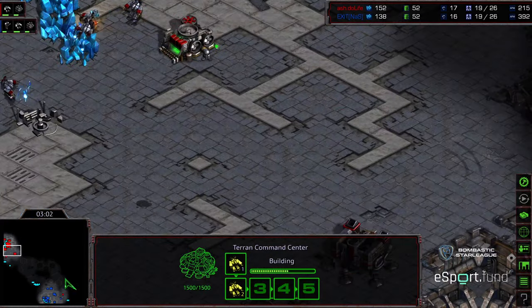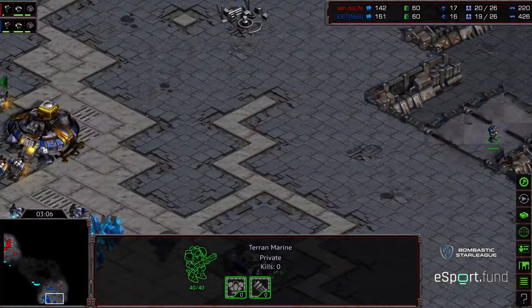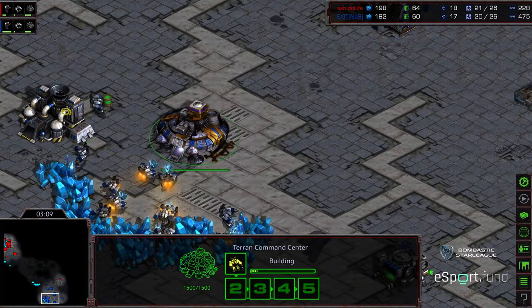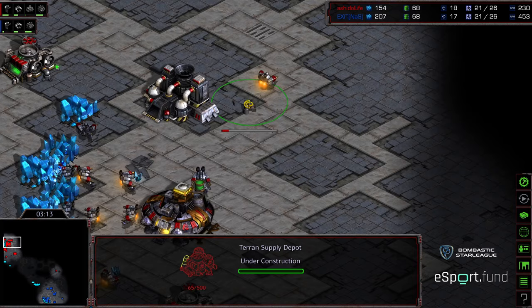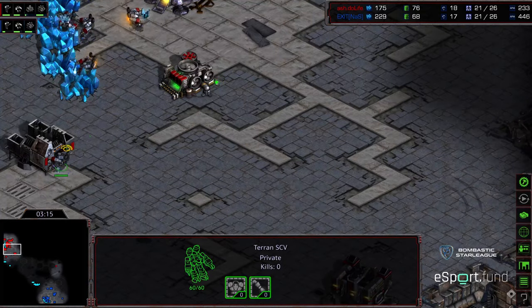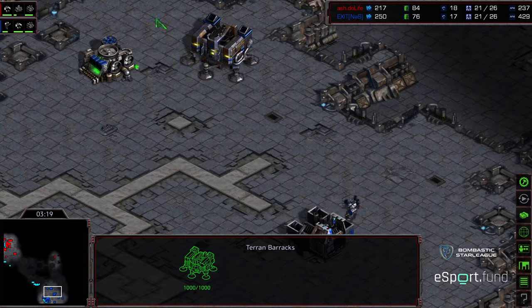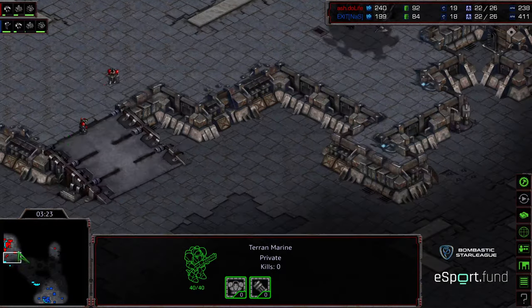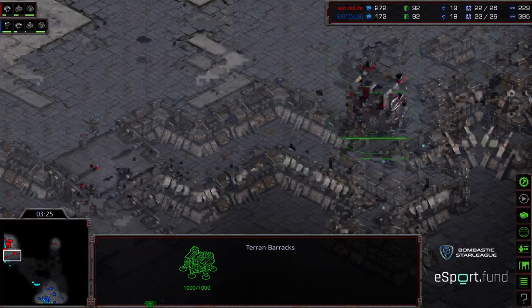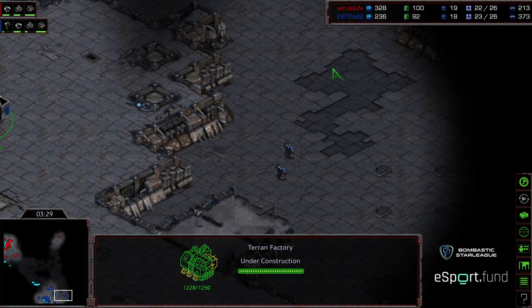The marine won't be able to box out the SCV, which will go ahead and see that gas line. Single SCV on gas right there, also seeing that factory in production after just one marine. Factory being produced on the opposite side - looks like a slight early advantage for Do Life. Both players going for mirror builds, straight to factory. Two marines and a liftoff from Do Life versus three marines on the ground for Exit - that's about the difference.